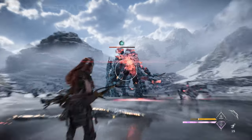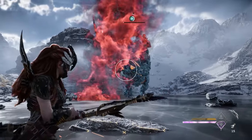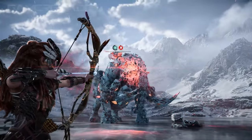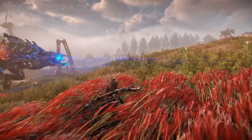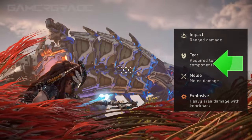There are two different categories of damage that can be dealt in Forbidden West. These are what I'll refer to as Direct Damage and the more visually discernible Elemental Damage. The four different types of Direct Damage are Impact, Melee, Tear and Explosive.